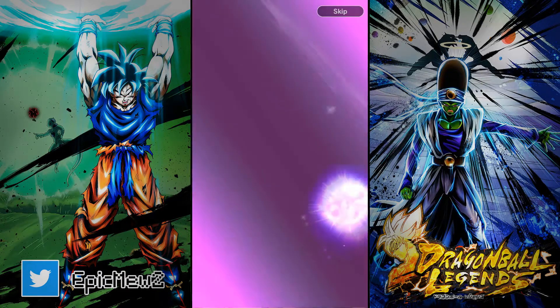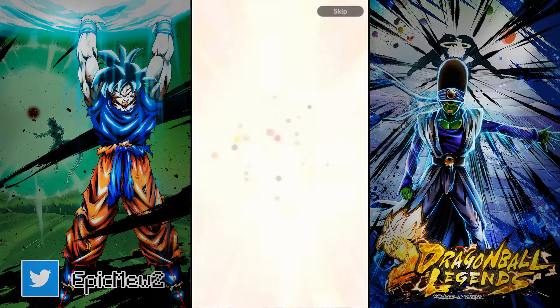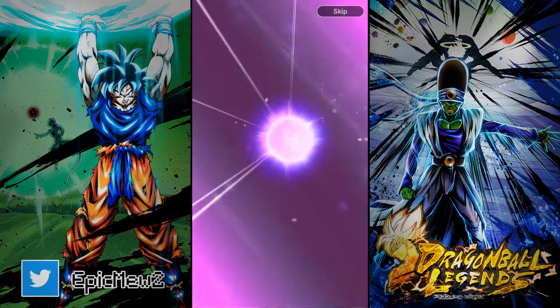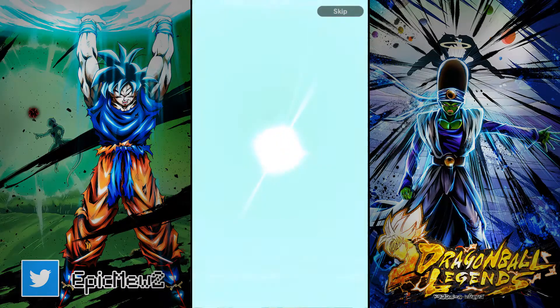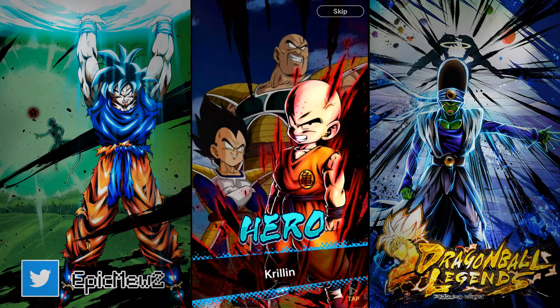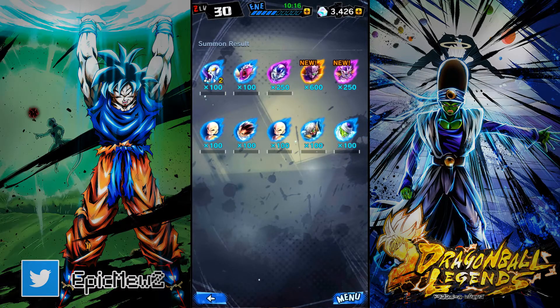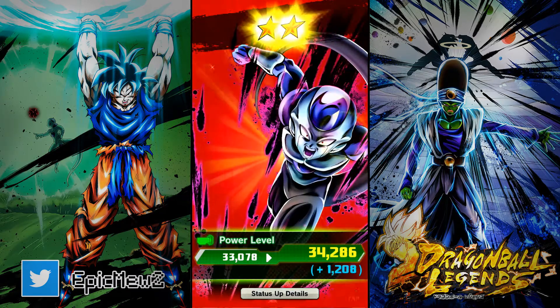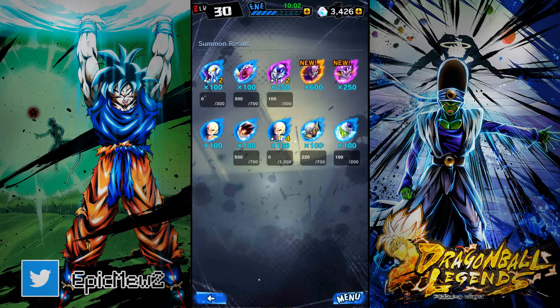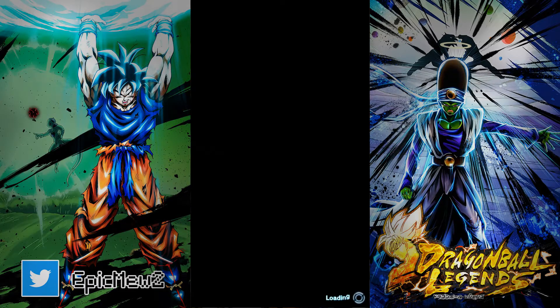Here we go — looks like we're not going to get anything, the animation wasn't very spicy. Oh, I already have Frost from a single summon. Oh wait — I don't remember the animation being that dramatic when it changes from hero to sparking! Holy cow, not exactly what I wanted since he's the easiest one to get, but we got the brand new sparking Ginyu — that was definitely a surprise.